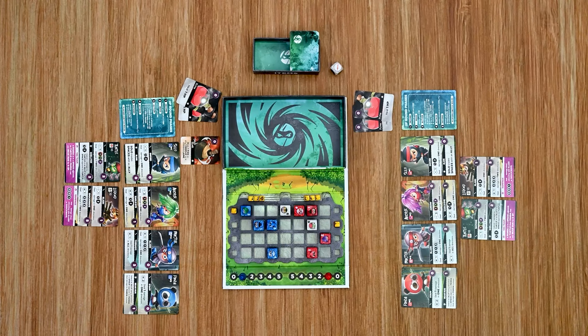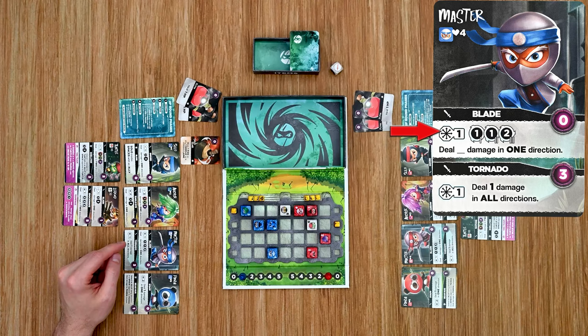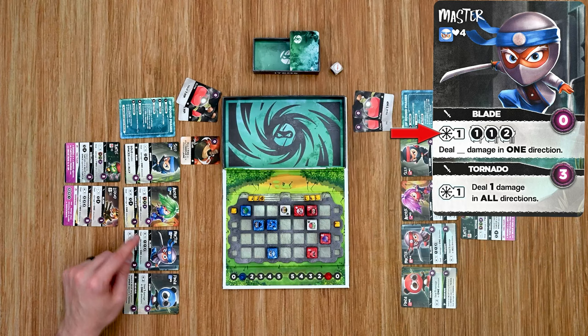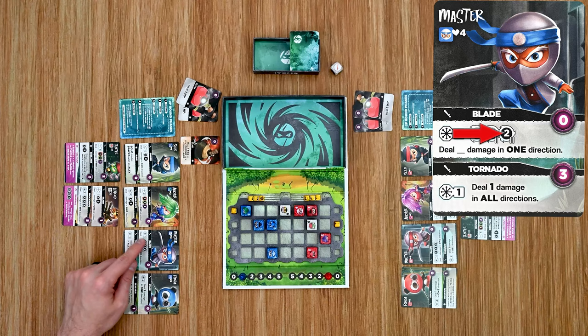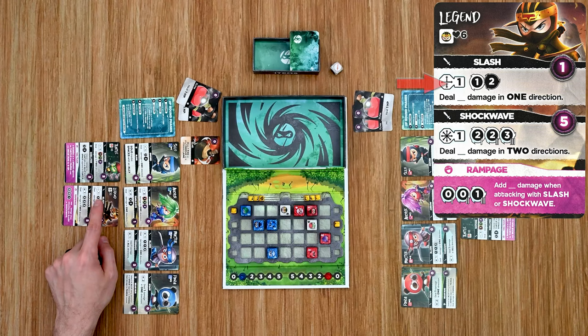The fourth phase is the Attack phase. The attacking player selects one of their ninja and carries out one of their attack abilities — any ability with the sword icon. Each ability shows targeting directions and range, listed either as a number of spaces or 'F' for any distance. For example, the Master can target any adjacent space one space away. The description also tells you how many targets and the direction. Some abilities have an EP cost you must spend. We'll activate Legend: his Slash ability costs one EP, so we spend that.